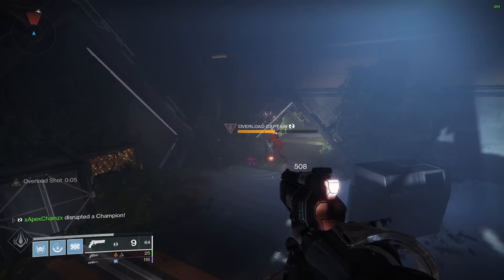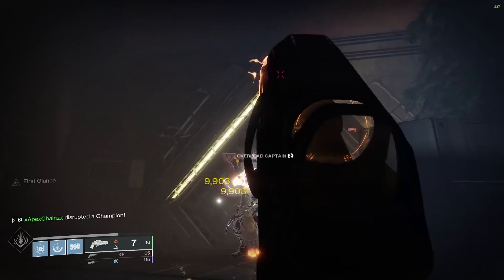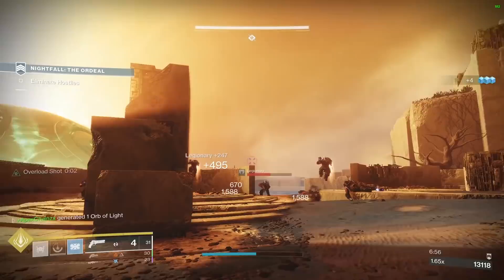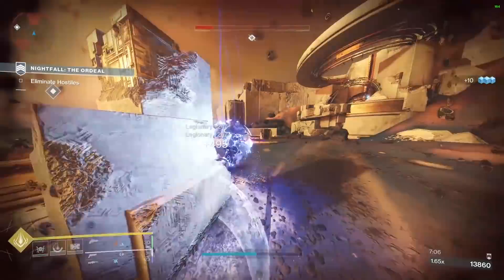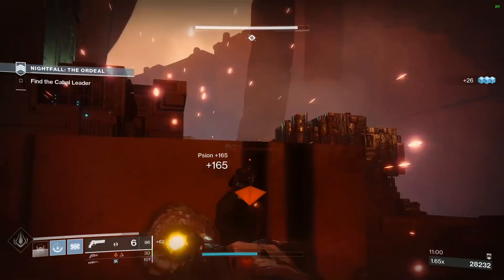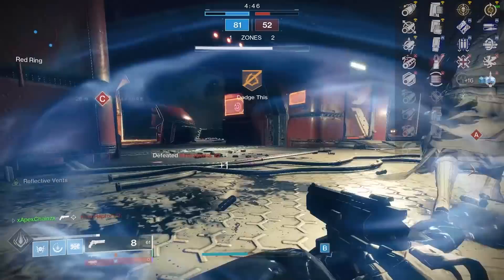You can also land Timed Payload or Explosive Rounds on other hand cannons like True Prophecy, Better Devils, or Trust, but the key benefit Seventh Seraph has over those is that it's a Rasputin-based weapon with the potential to spawn Warmind Cells. We've built several Warmind Cell builds and they are incredibly strong. The biggest benefit going forward is simultaneously stunning targets with Timed Payload while spawning Warmind Cells on kills.